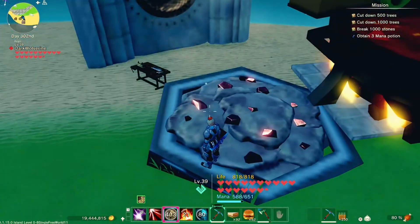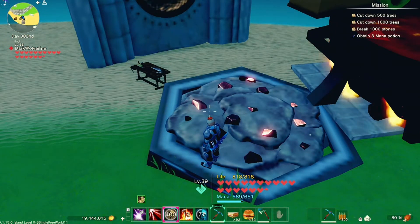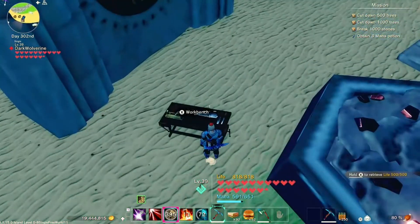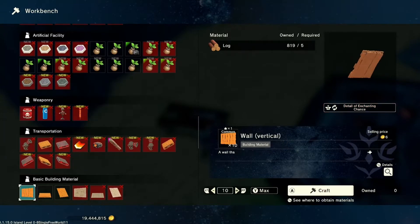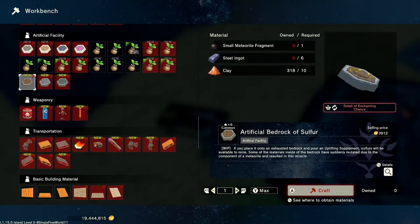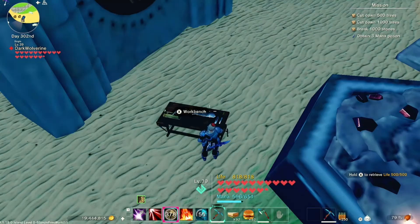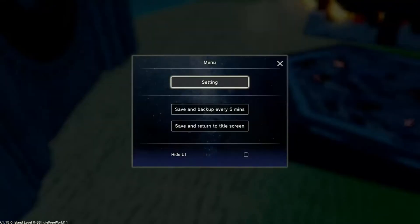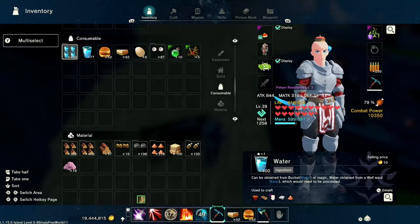That's how you do a bedrock farm. The hardest part comes in two stages. The first stage is breaking the bedrock, because you have to place these bedrock items onto an exhausted bedrock — as it says in the info area, otherwise it just won't work. You have to exhaust the bedrock, which unfortunately takes a while, so it's best to do it later once you have those abilities.